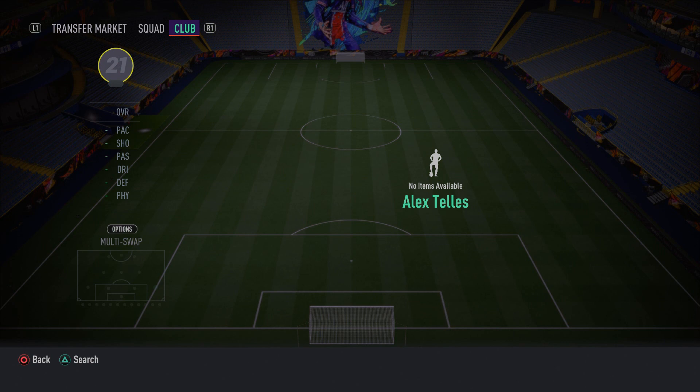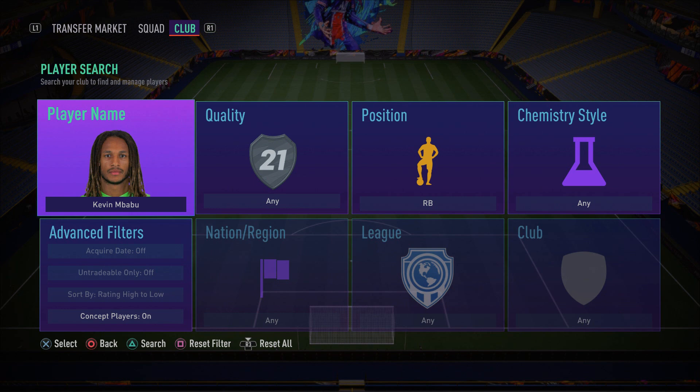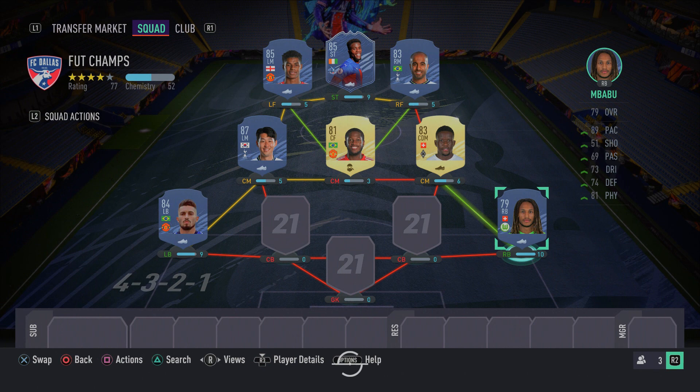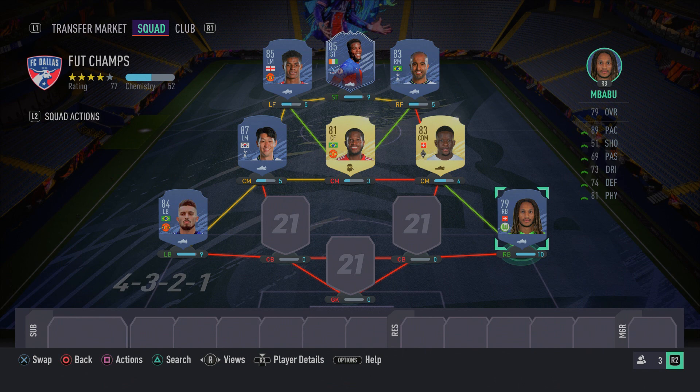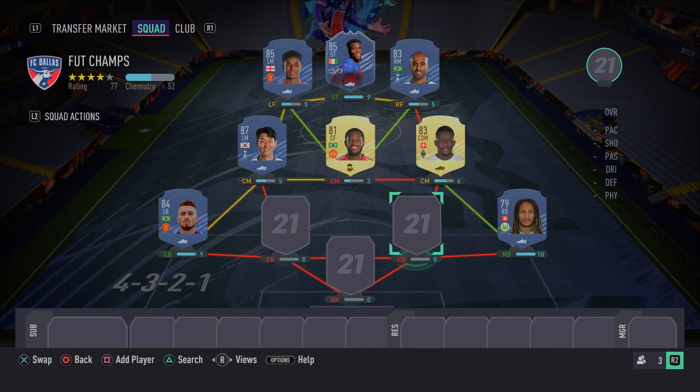In the right back spot we have Kevin Mbabu — just a class right back. He's pacey, strong, good at defending, and he just gets the job done. He's got 90 acceleration, 89 sprint speed, decent defending stats, and 91 stamina. He does exactly what you need from a right back — simple and effective.